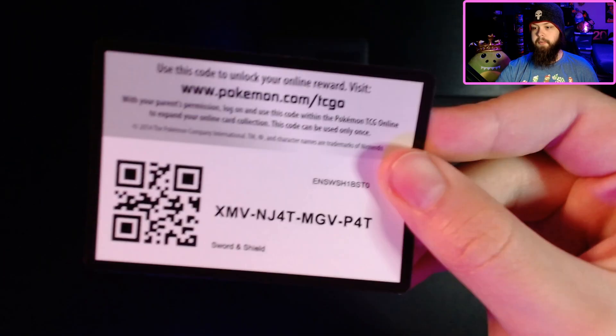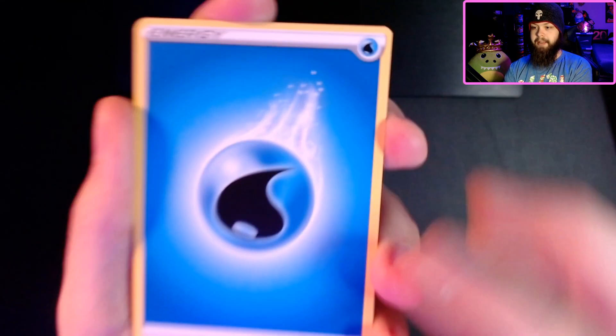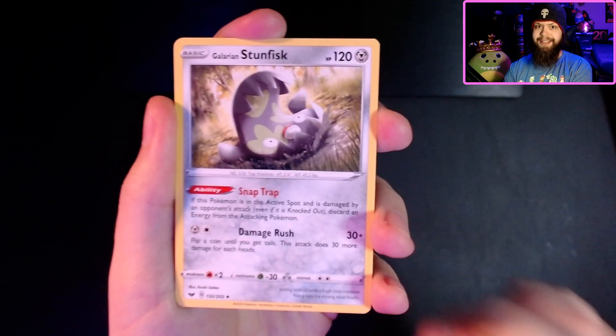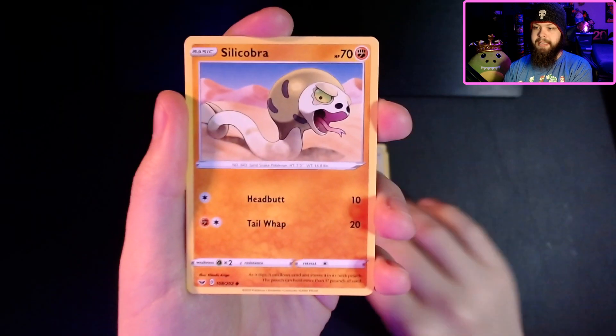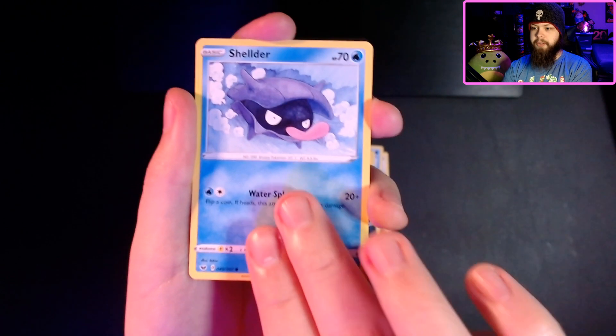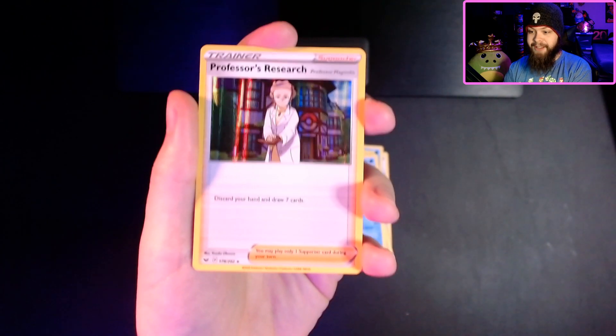I'm going to give away both of the digital codes for this if somebody wants them. There you go, there's your code — pause it, do what you want with it. Sword and Shield pack. Starting off with the Water Energy. Pokémon Center Lady — it's a great healing card. Drizzle. Little Vulpix. Little Maractus. Little Silicobra. Grookey. Shellder. Reverse Holo Galarian Ponyta. And Professor's Research.